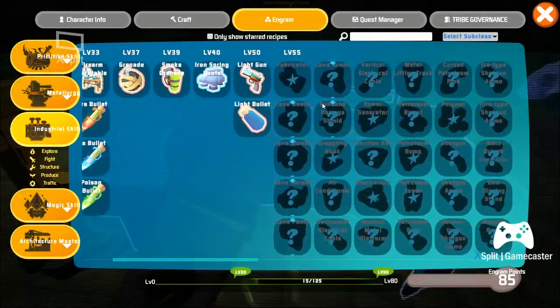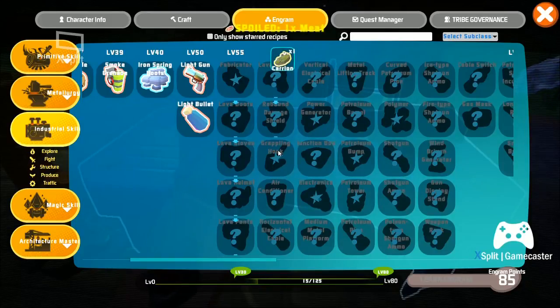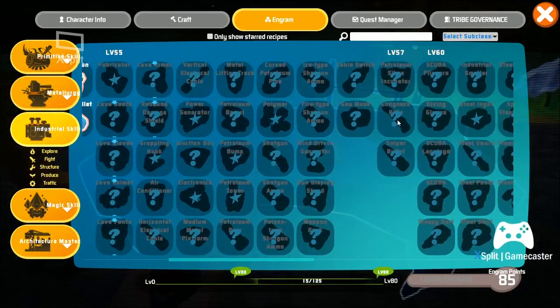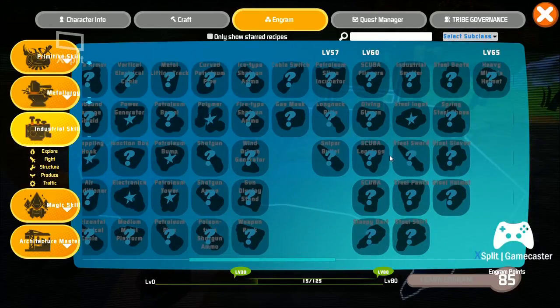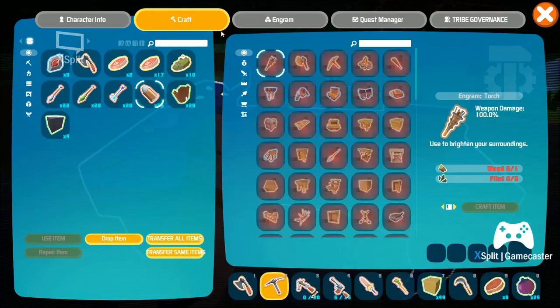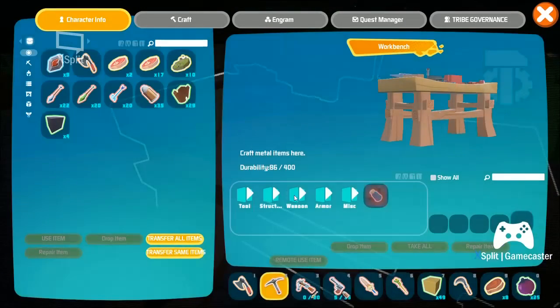If I go to industrial, at level 55 I can learn a grappling hook - that I want. There's a shotgun there too. Level 57 is where I get the longneck, which is the first rifle really. And here I can start getting steel. But what I could do is go here - go to structures.